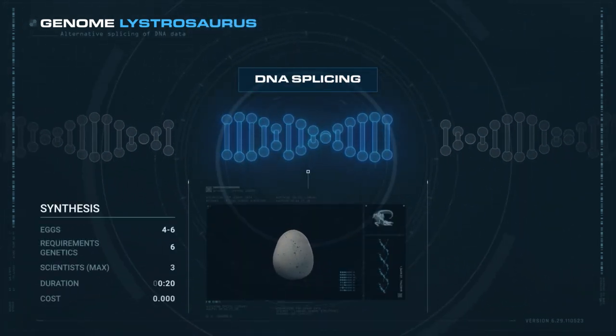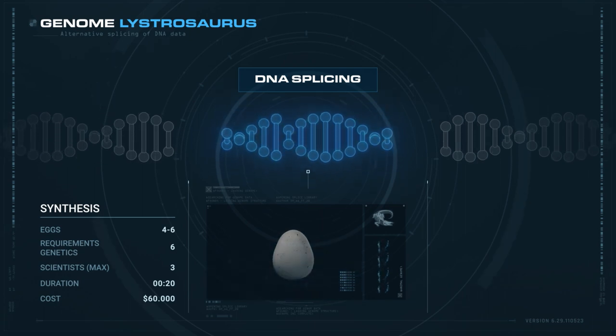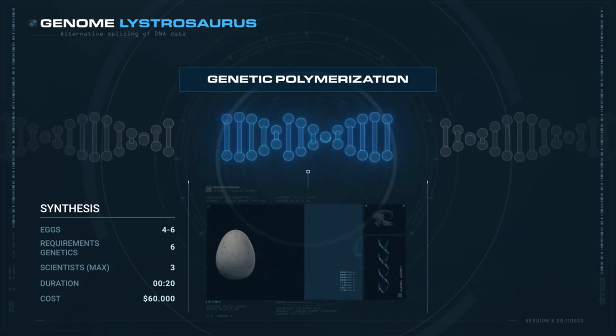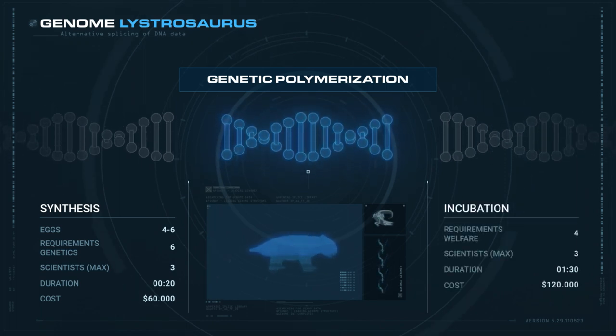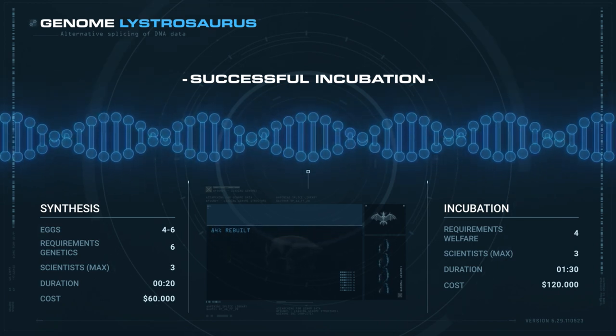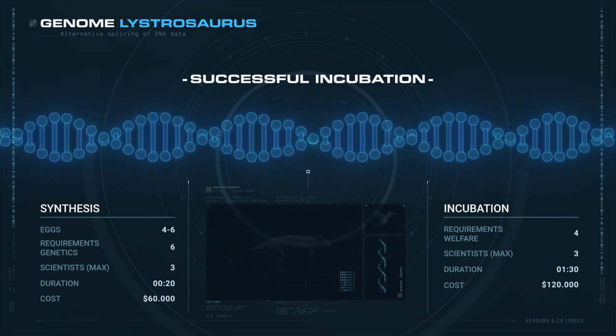Four to six eggs can be incubated, and while fossil research is prohibitively expensive, synthesis and incubation are affordable: $60,000 for synthesis and $120,000 for incubation, and all extremely fast.